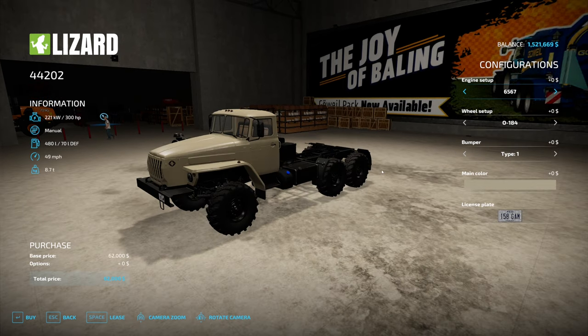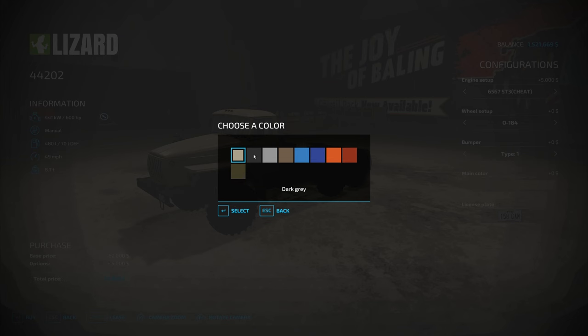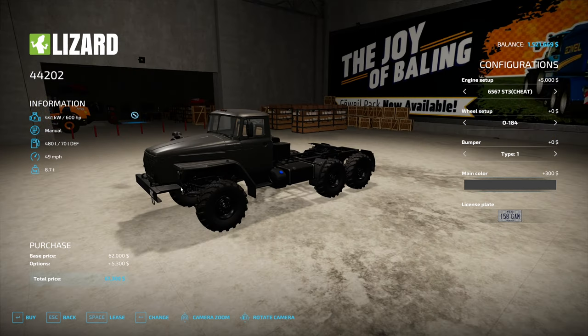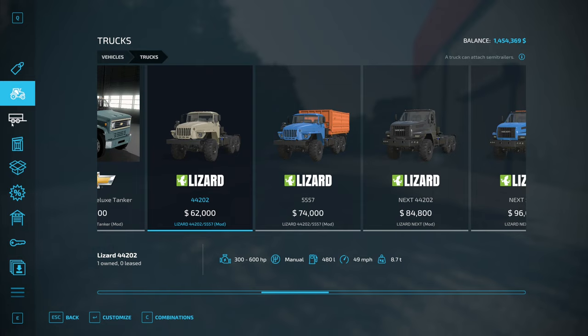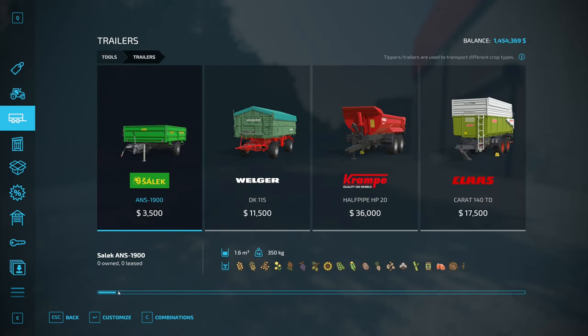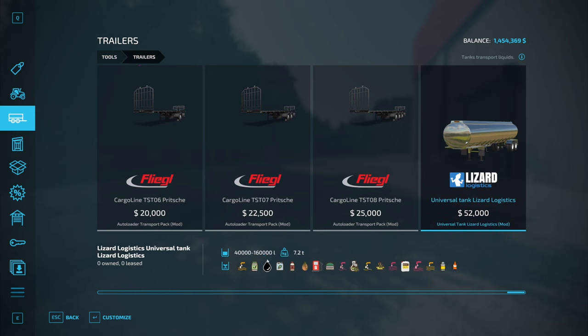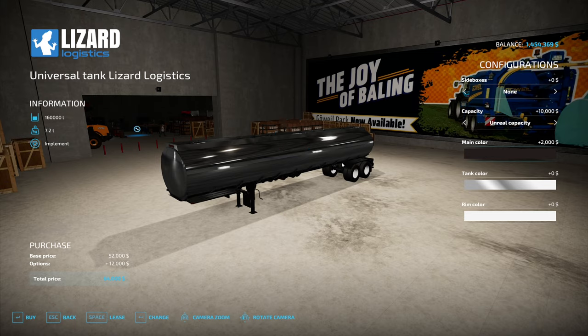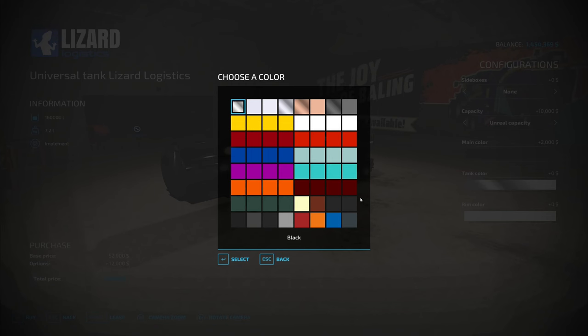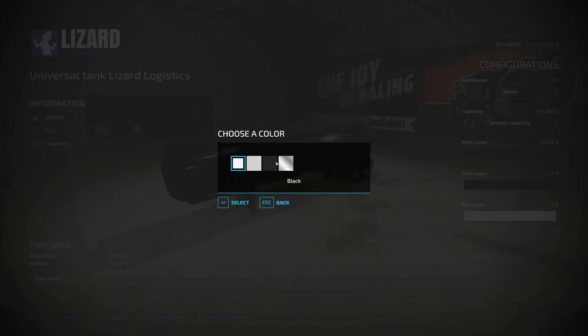We can go ahead and buy this truck right here — it does really well in the sand. We'll give it unrealistic horsepower, that's plenty of everything. We'll go ahead and get it in dark gray, that'll do, and we're going to buy that. We're also going to go to trailers. At the very end of my trailer mods is this one — 160,000 liters, and it'll do oil. The reason I'm not going with the Omatana trailer is because it won't do the crude oil. So we're going to give it the unreal capacity — black, black, and of course black.